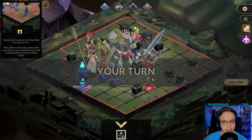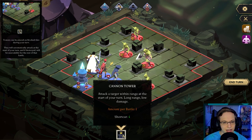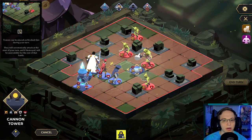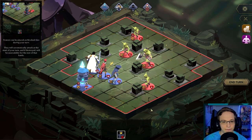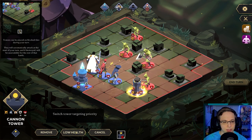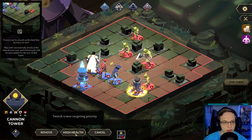Oh, cannon tower! So here's the tower defense stuff. Towers can be placed on block tiles, and during your turn they will automatically attack at the start of your turn. If destroyed they will be unavailable for the rest of that battle. Attack a target within range at start of your turn — long range, low damage. We'll put that right on one of the blocked tiles. Switch target — switch tower to targeting... that's interesting.